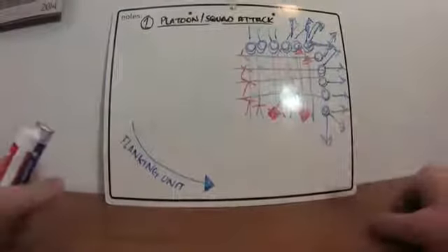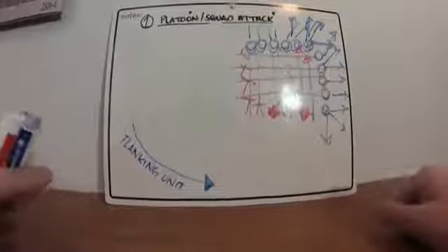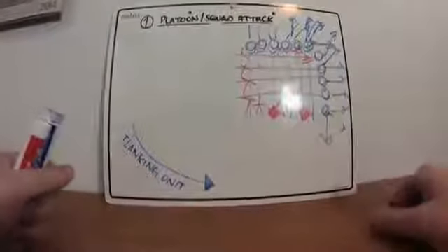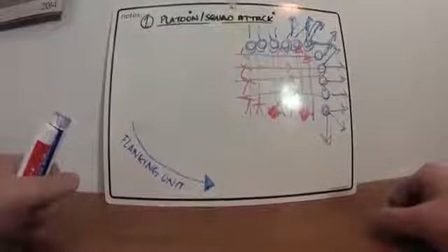Everything's MET-T dependent. It could have stopped right when they started flanking — the enemy could have seen them, whatever. But that's how the first battle drill should look. Thanks for watching.